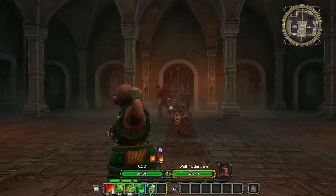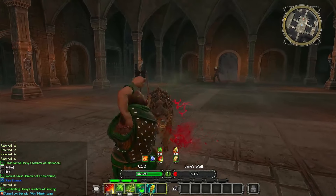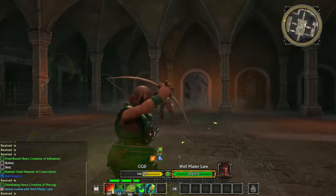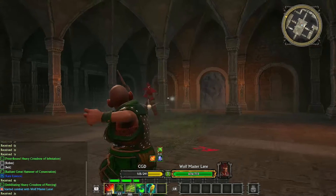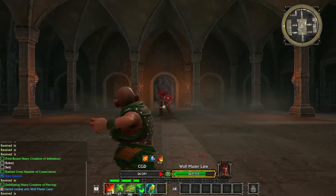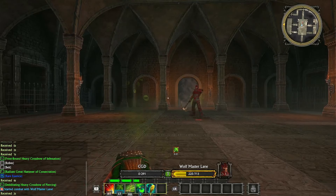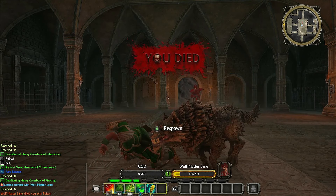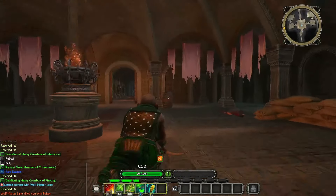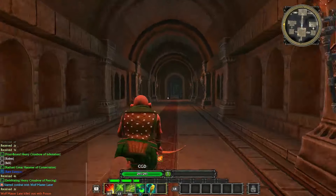We've got a dude with his wolf here — the hunt is on. That's the dog dealt with. We're just going to deal with this dude here. Now he's rallied the pack and respawned his wolf as well. He killed me with poison.